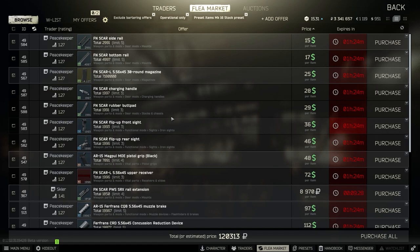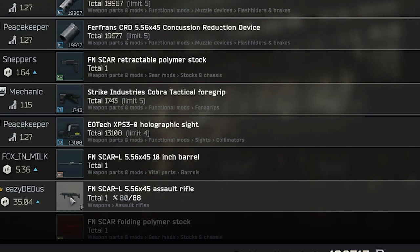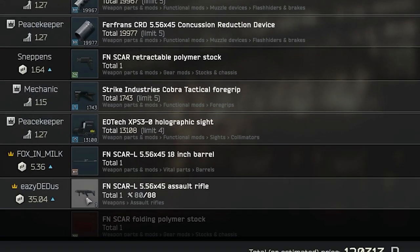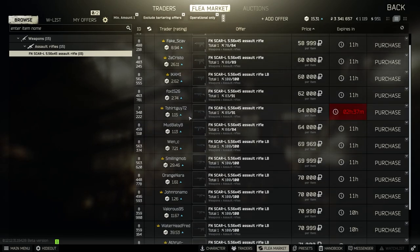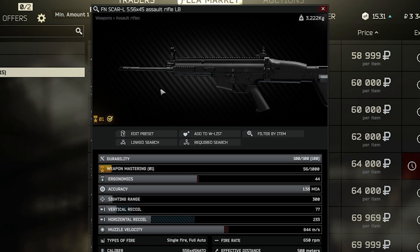Another super important thing to do is check which Scar is being sold to you. If you see that this Scar has a durability lower than 100 and or doesn't have the 18 inch barrel, do not buy it. Instead you should right click on it, press filter by item, and then find another one that isn't like that. I'm going to be showing on screen what the Scar should look like — just make sure that you buy those ones, or else you'll have to spend way more money and the durability will be messed up as well.